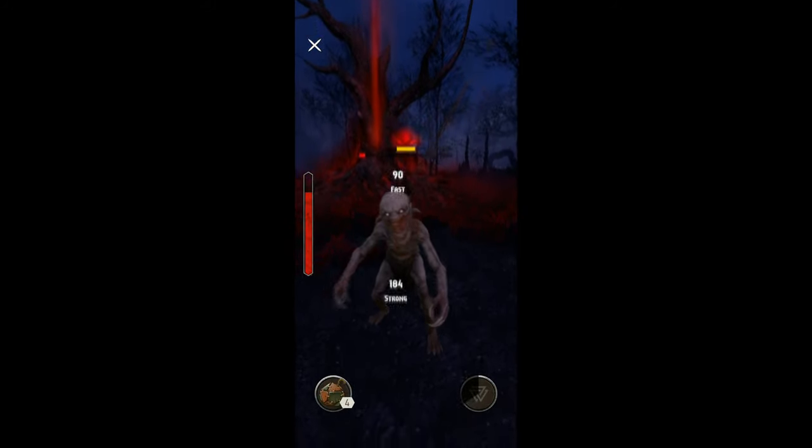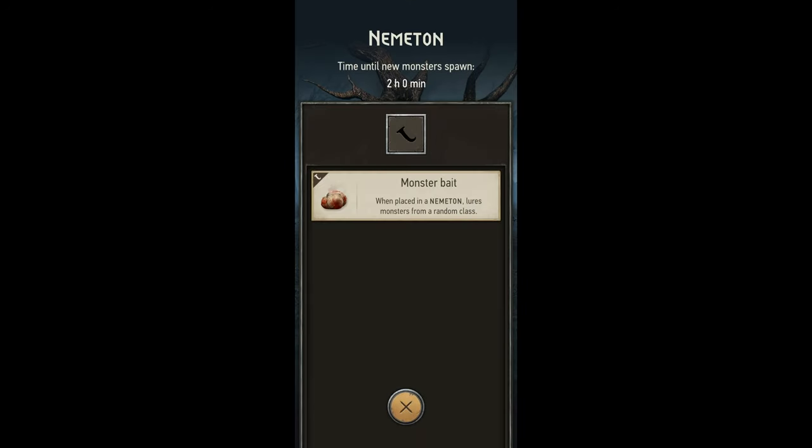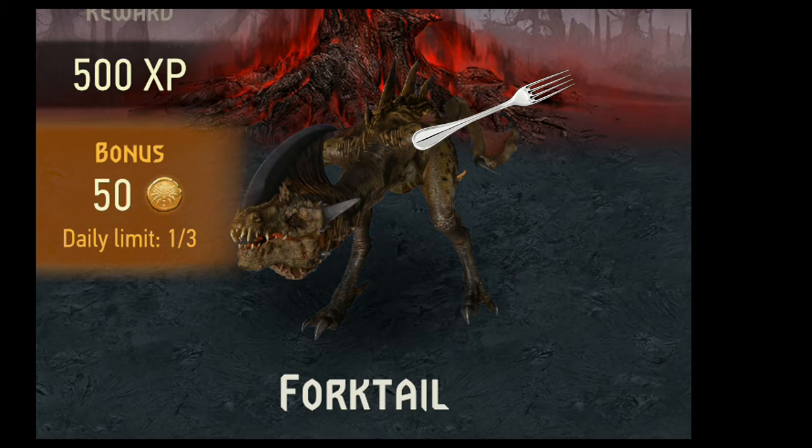After you win the Nematen, a cooldown will begin of 8 hours, during which time the cooldown is also shared between other Nematen. There is an item you can use called Bloodbait. Bloodbait is the same price as an EXP scroll, but instead of summoning 4 level 1s and 1 level 2, it allows you to just run Nematen again instantly.